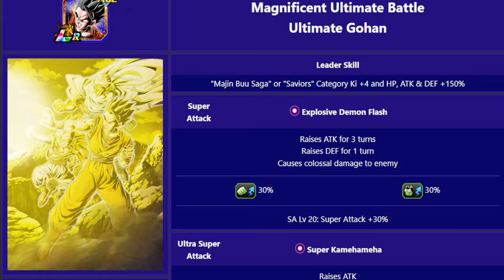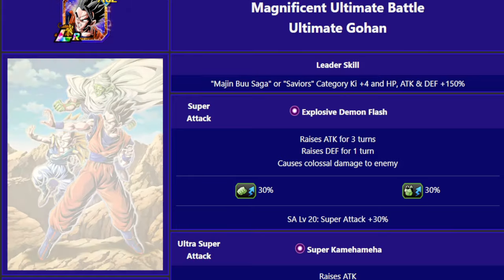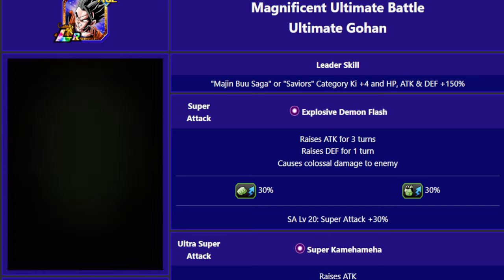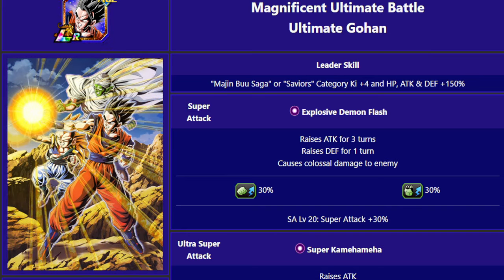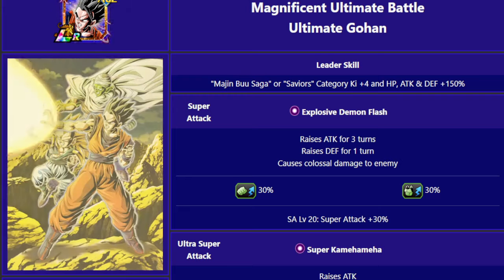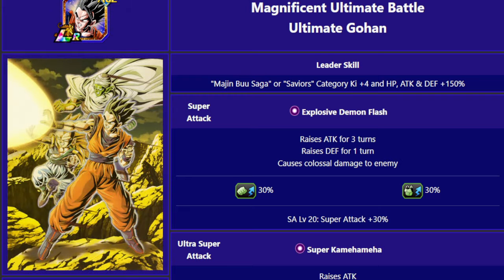I did the video breaking down his details and reacting to his animations yesterday. I do think he is a very good unit — he's not going to be the new best unit in the game or anything. The purpose of this video, as you've seen from the title and thumbnail, is to talk about whether you should summon for Ultimate Gohan or skip this banner.